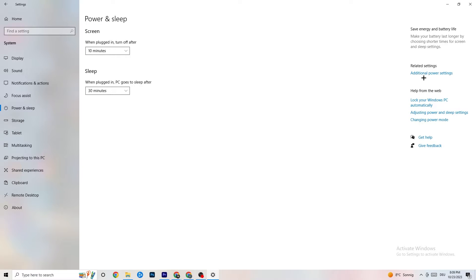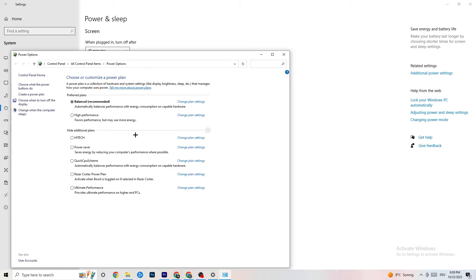Go to Additional Power Settings and try different power plans — for me it's Balanced, but sometimes High Performance works better. Click between High Performance and Balanced and try whichever works better with your setup.